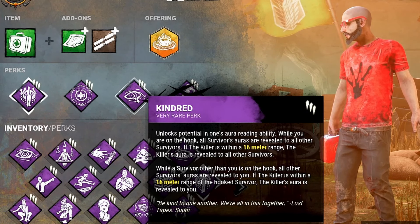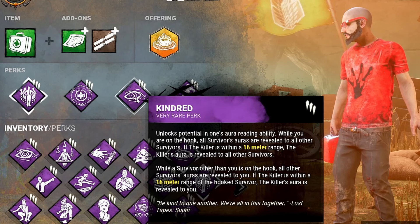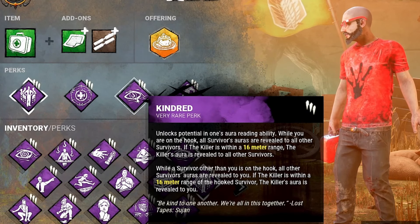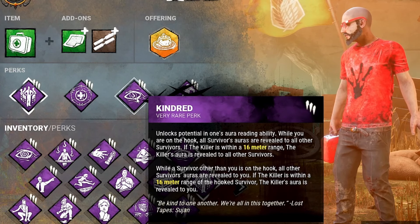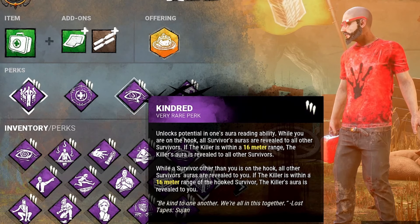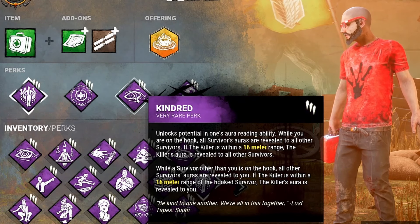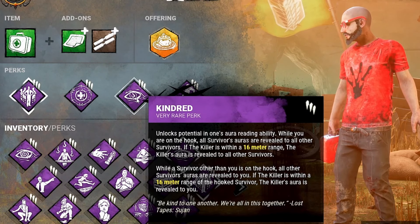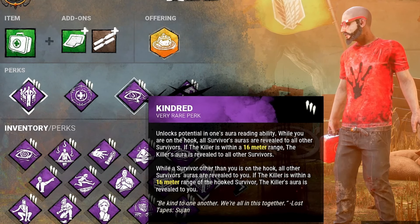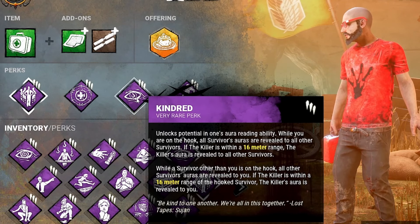With Kindred, when you are on the hook, the killer's aura is revealed within 16 meters — and not just for you. If anybody's on the hook, you can see the killer's aura around the hook so people can go get a safe hook rescue, knowing the killer's not camping. Not only that, but you can see all the other survivors' auras when someone's on the hook. So if someone's hooked and two people are far away doing a gen, you know whether you need to go rescue or stay on that gen — or if your teammates are doing something useless like looting chests.